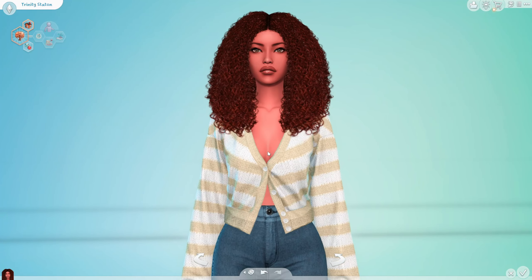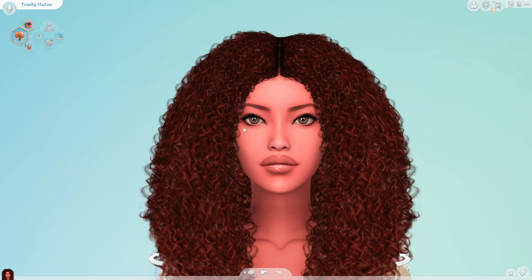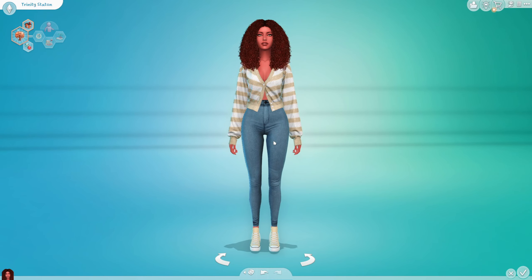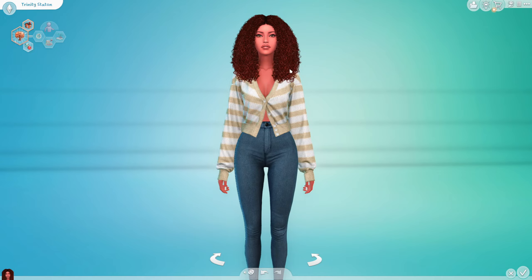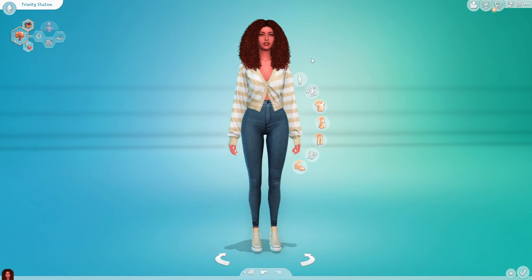I didn't change any of her traits or anything like that, but I did change her features because she looked just like Lorelai and it was really scary. So this is what she looks like now. I gave her some big full pouty lips and some eyes that are kind of spaced out — I usually make my Sims with eyes close together, so it was fun to play around. I also gave her some curly brown hair.